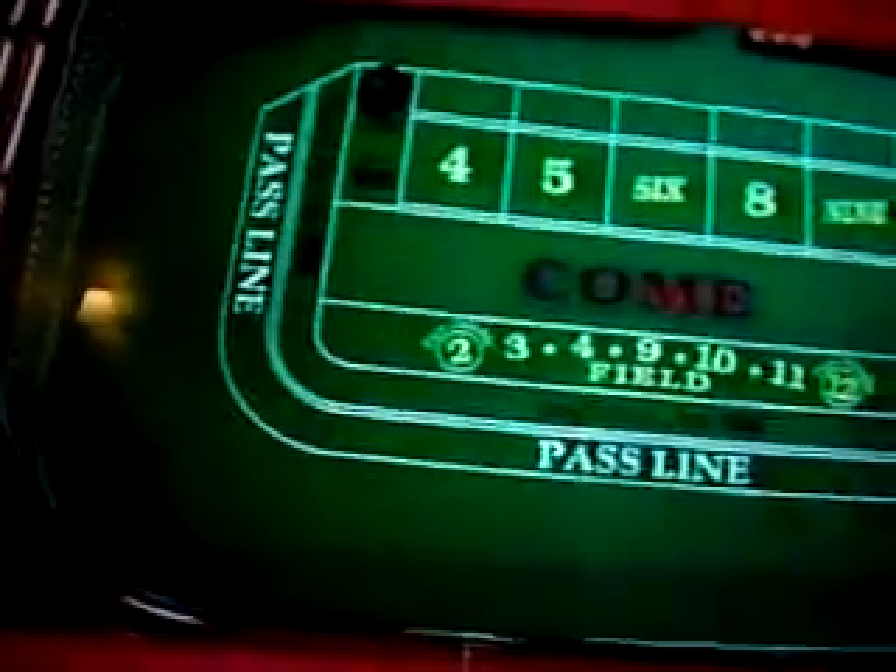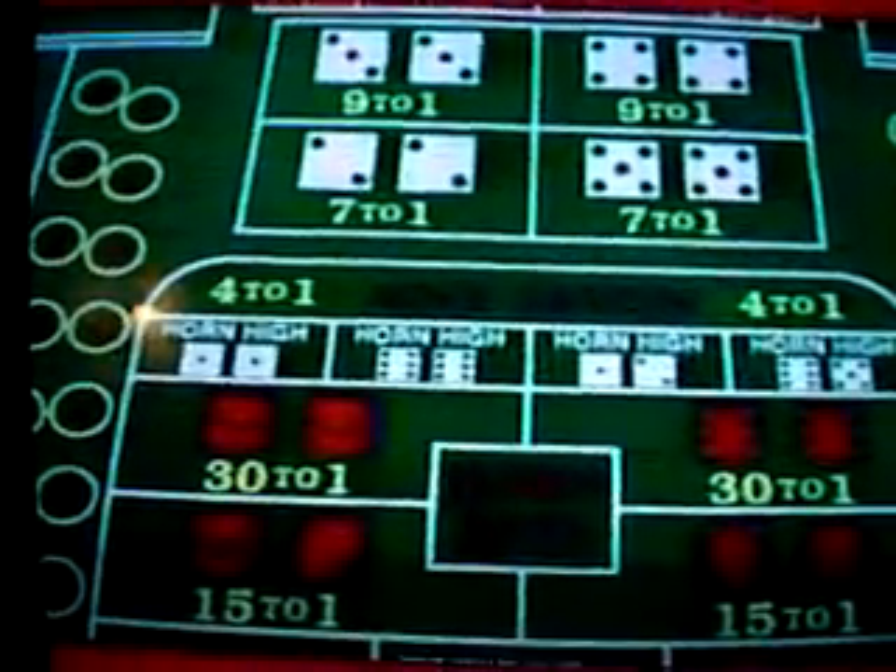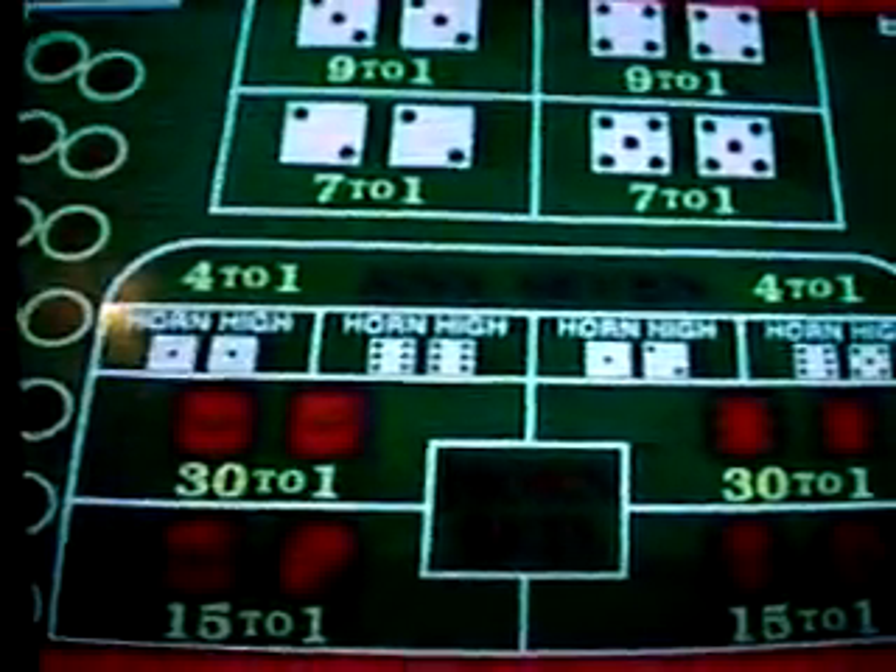Craps is played with two dice. The lowest number you can roll is two, and the highest number is 12. The average table is about the size of a large billiards table and accommodates up to 16 people. Although it looks complicated, both ends have the same diagram. The middle section is used for proposition bets, such as various one-roll bets and hard way bets, which we'll talk about later.